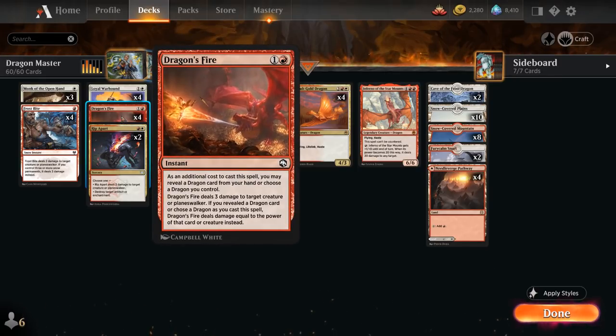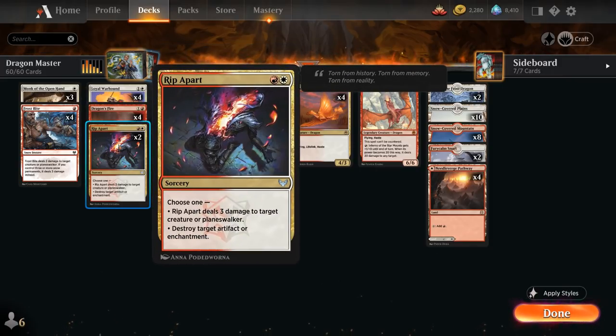We have the full playset of Dragon's Fire, which deals three damage to a creature or planeswalker — or potentially more damage equal to a dragon's power if we reveal a dragon from our hand or control one in play. We also have two copies of Rip Apart, which can deal three damage to a creature or planeswalker, or destroy an artifact or enchantment.